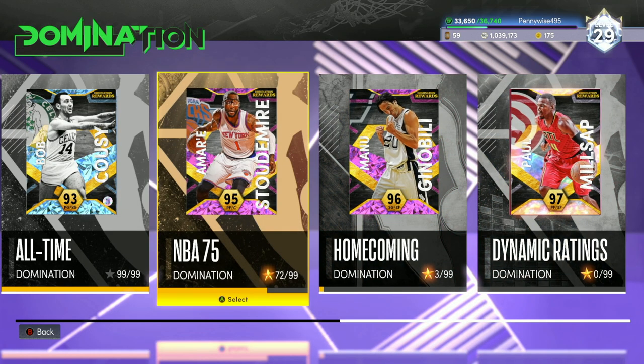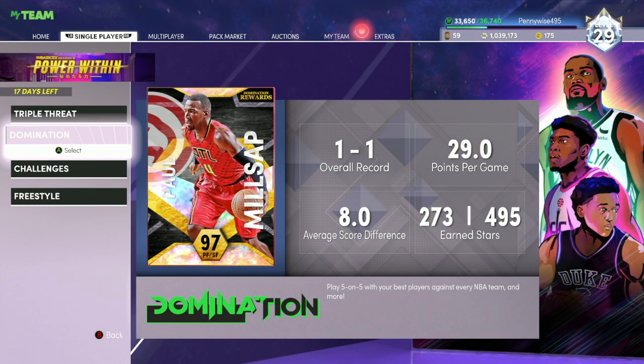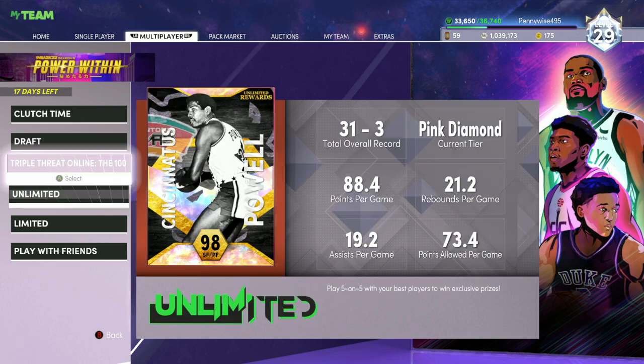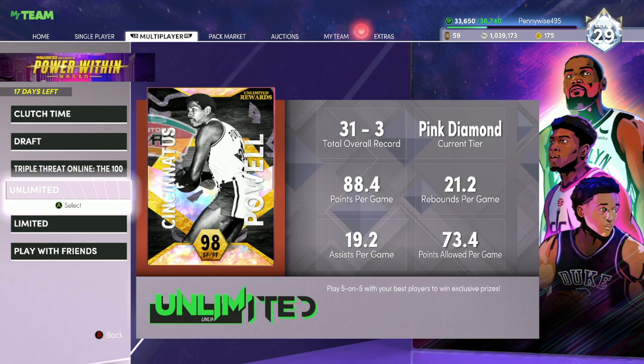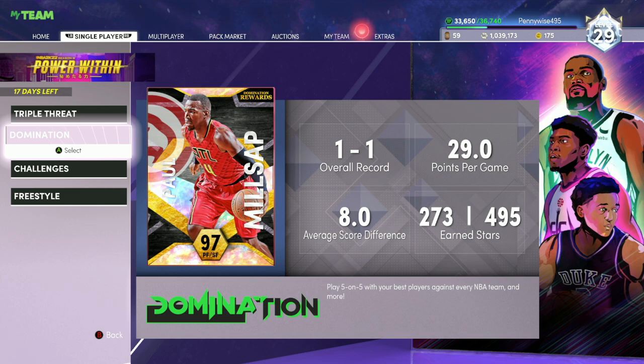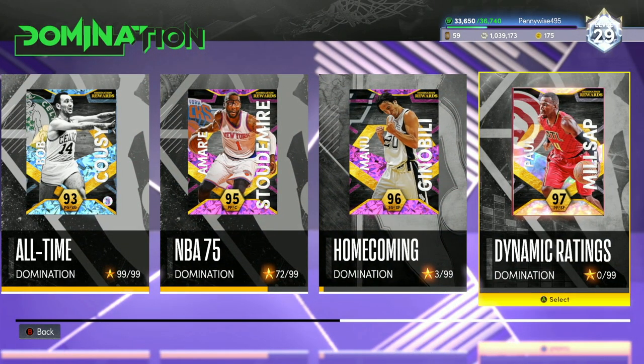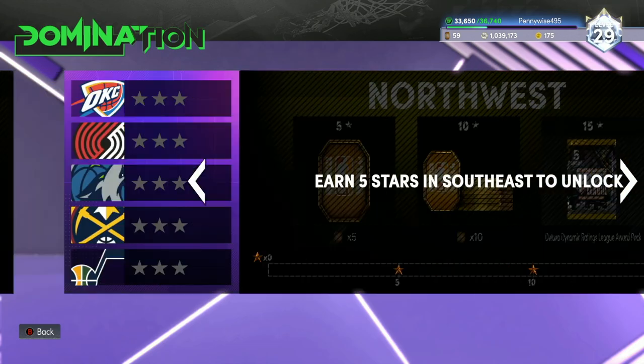I don't think a lot of people realize how much MT there is just by playing the game. You can make so much MT playing Triple Threat offline, playing Domination, Clutch Time, Draft, or Triple Threat Online. Unlimited and Domination are definitely the best game modes for MT making purposes. If you really want to make MT, start grinding out Unlimited. If you like playing offline, definitely start grinding out the Dynamic Rings Domination — that is the best one to make MT offline.